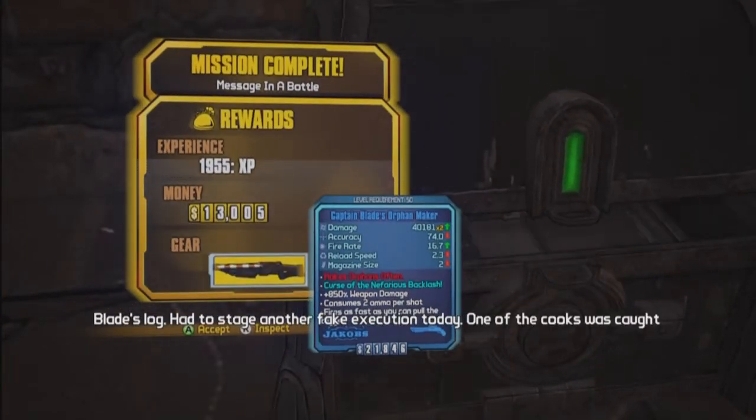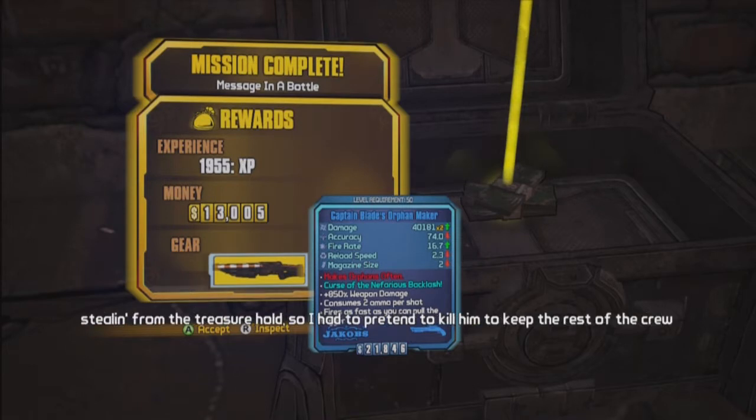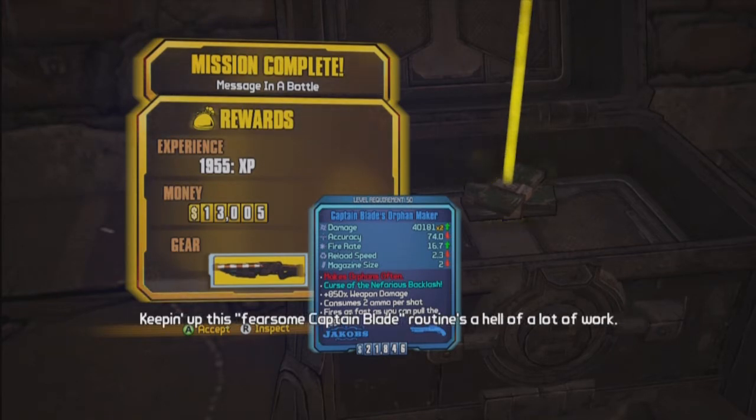Bladeslog: I had to stage another fake execution today. One of the cooks was caught stealing from the treasure hole, so I had to pretend to kill him to keep the rest of the crew in line. Gave him enough cash to disappear, shot him overboard. Keeping up this face as Cap'n Blade retains a hell of a lot of work.